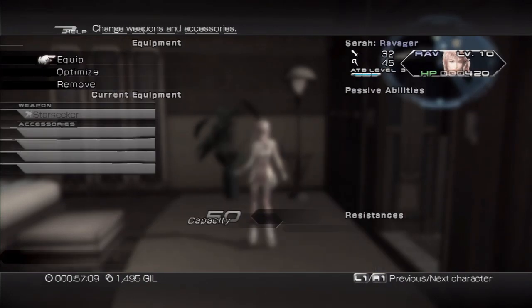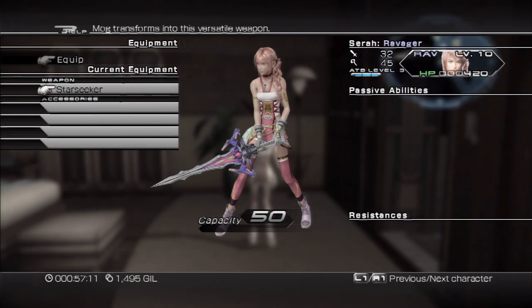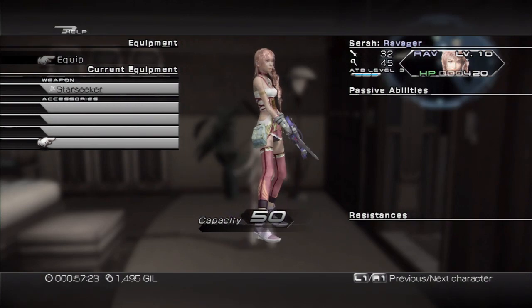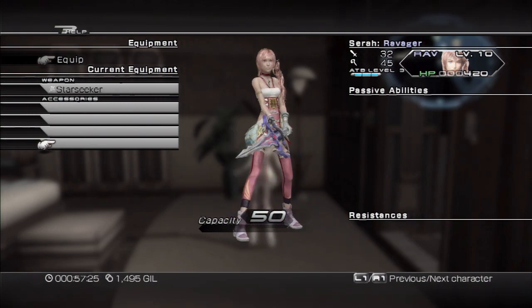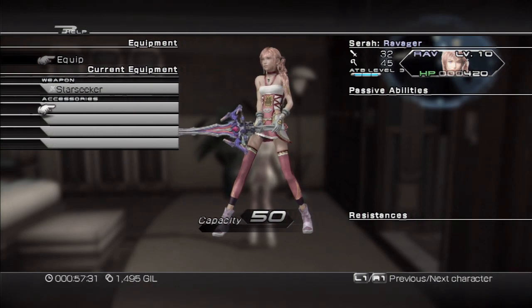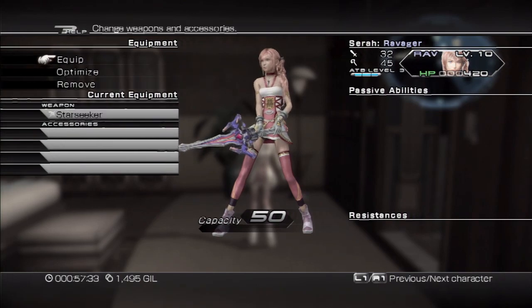For equipment, each character can have a weapon and a set of four accessories. Each accessory costs points to equip, so you can't totally break the game. Sarah right now has a capacity of 50 points. Say an accessory costs 10 points — she could have all four of those, or she can have one 50-point accessory. You can also upgrade that capacity through the Crystarium.